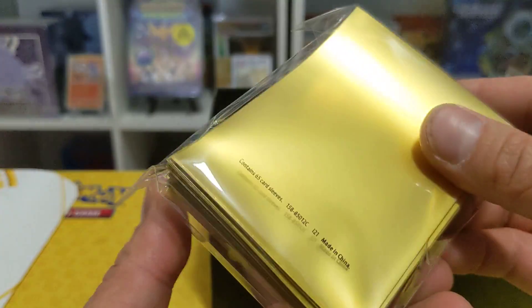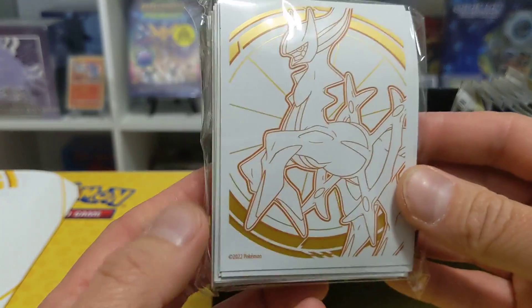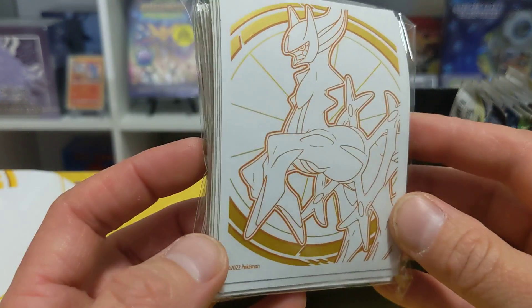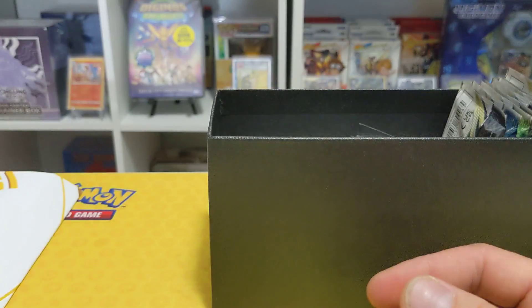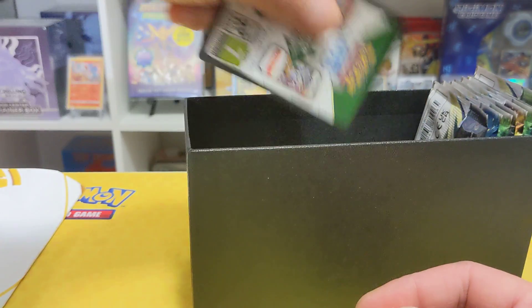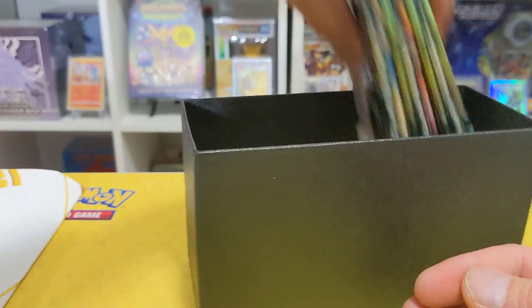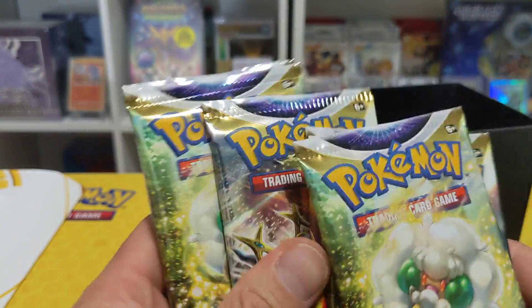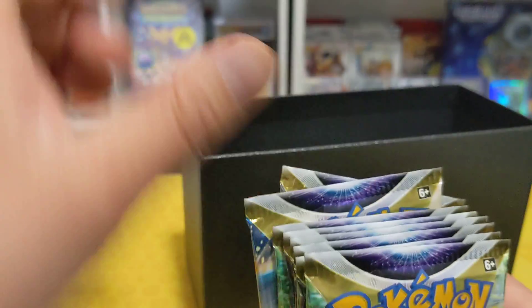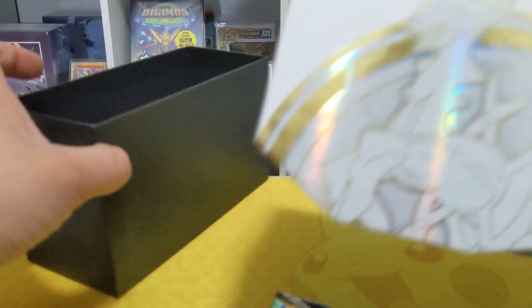The sleeves — very cool, these are the good ones. Yeah, very solid. These are the ones that kind of just shine, which is so cool. And there it is — right — and then we have the Sword and Shield Brilliant Stars Elite Trainer Box. We should have one, two, three, four, five, six, seven, eight — eight packs and then an empty box. We'll put that to the side. This is all shiny — definitely gonna keep this for storage, probably put some more cards in there.